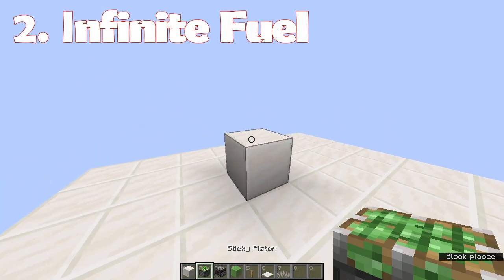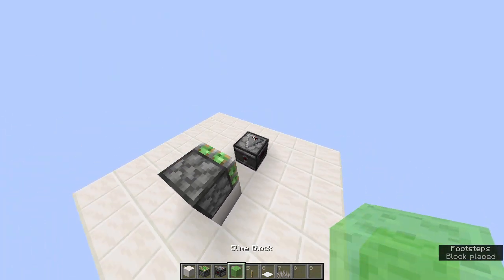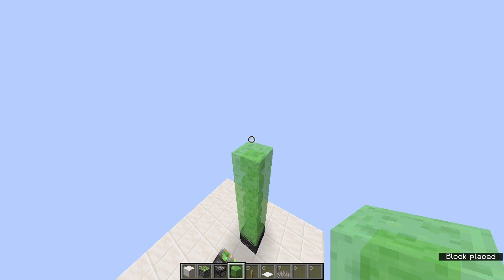Number 2: Infinite fuel. Fuel is one of the most used resources. Carpets can be used as fuel, so this carpet duplicator is all we need.